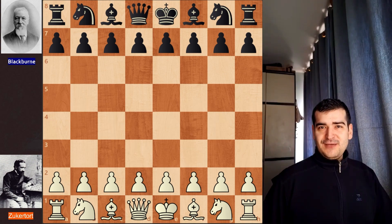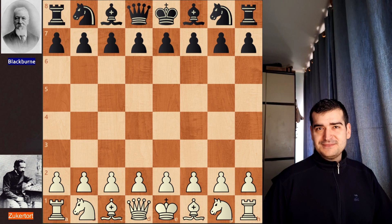Hello and welcome back to the channel. Today we have another special game. This one was played in late 1883 between Johannes Zuckertort playing as white and Joseph Blackburne playing as black. These two are chess legends and this game is one of Zuckertort's best games ever, so a game you should not miss. Without further ado, we will go straight into it.